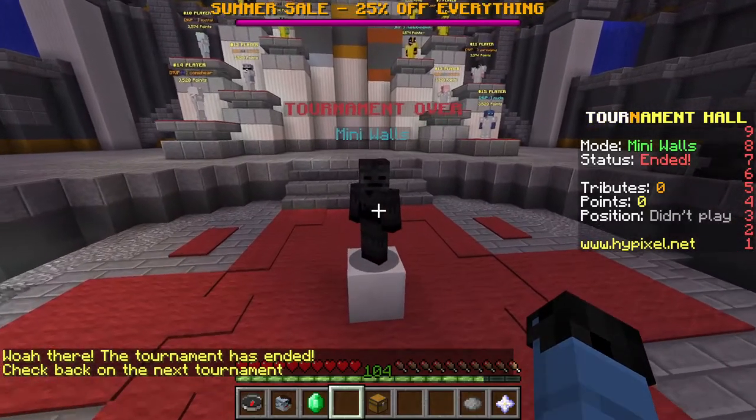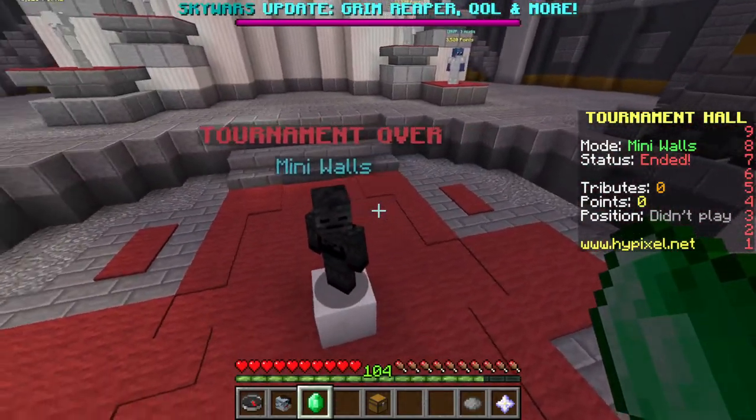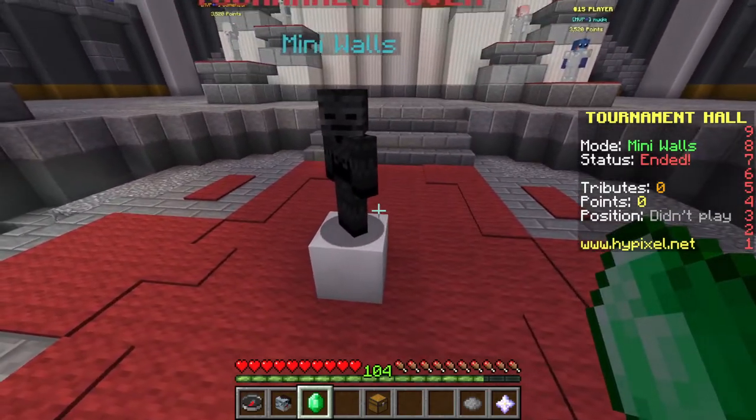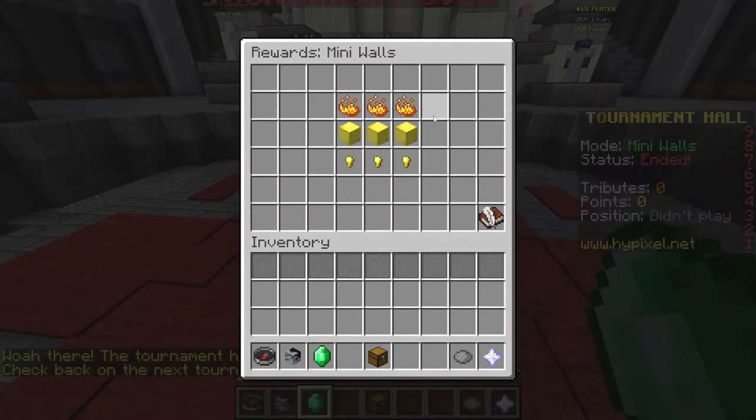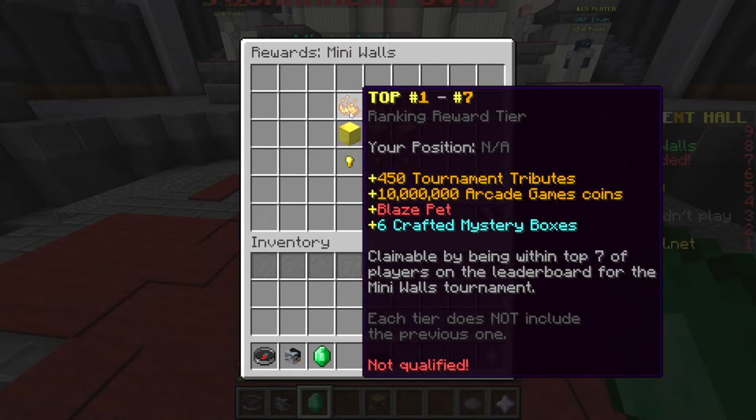The tournament has ended, but if you want to check how you could have won, simply go to the emeralds then click on the diamonds and you can see all of the rewards. First place through seventh place will have the best rewards — you get 450 tribute tokens, a bunch of arcade coins, a blaze pet, and six crafted mystery boxes, which is pretty cool.